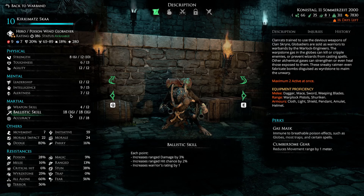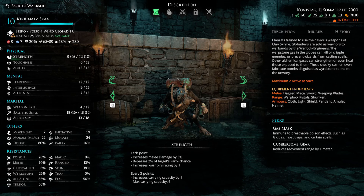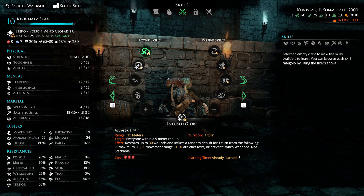For martial abilities, I maxed out his ballistic skill to increase ranged damage and hit chance, and put everything else into accuracy to increase his crit chances with ranged attacks. He uses warplock pistols, which I like because they apply debuffs to enemies hit. There is a tiring effect with the guns — the cost goes up by one offensive point until level 10, so you can only do two attacks early. You could give him shurikens for potentially more attacks, but I prefer the warplock pistols.